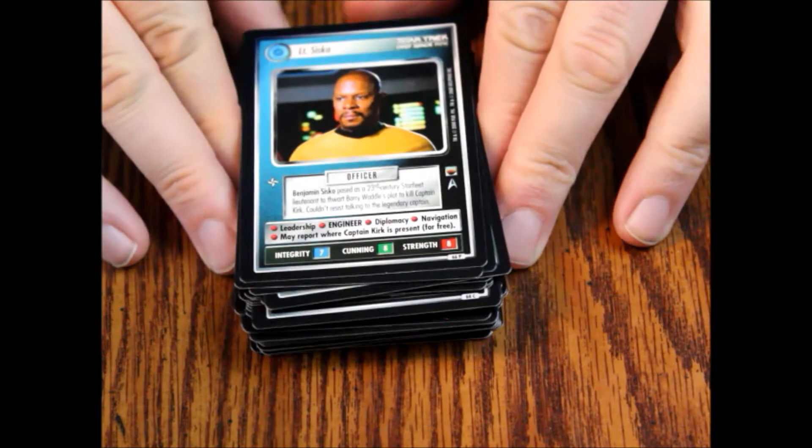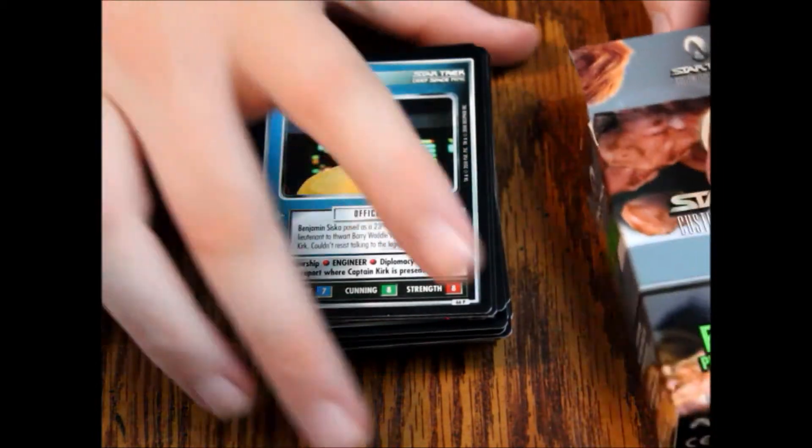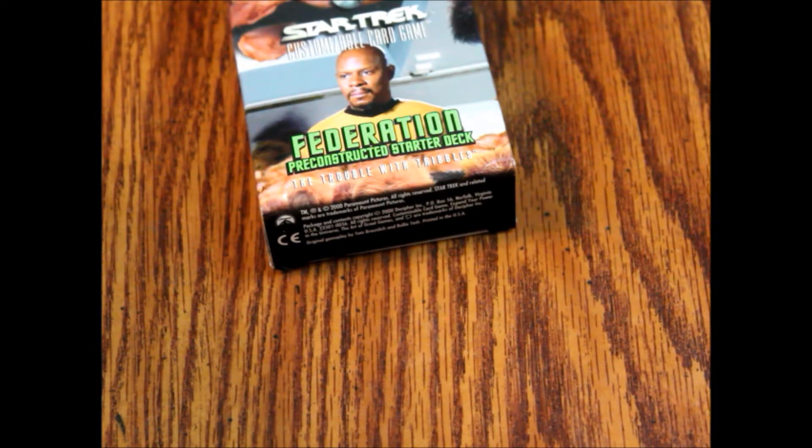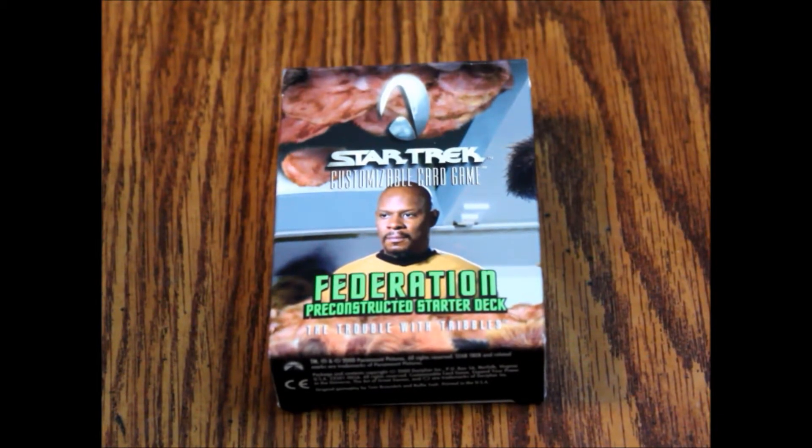There are some pretty interesting cards here, some we've seen a lot of before. Lieutenant Cisco is only available in this box if you want that one. It looks like a pretty interesting deck. If you played the Star Trek card game from Decipher, this might be a fun one to try. There weren't any tribbles in this box because this is the Federation deck, but there are some in the Klingon deck and in the booster packs. That is what is inside the Star Trek Customizable Card Game Federation pre-constructed starter deck for the Trouble with Tribbles set. Thank you as always for watching and we hope to see you on the next episode of What's Inside.